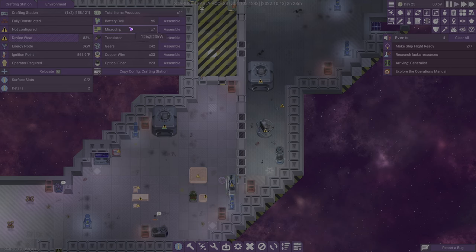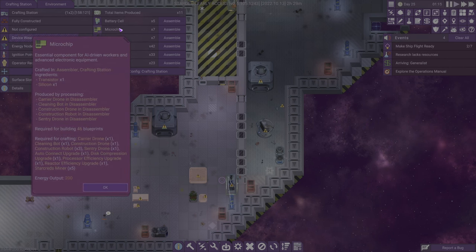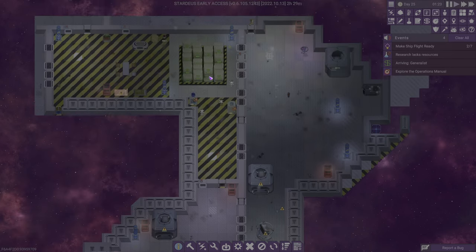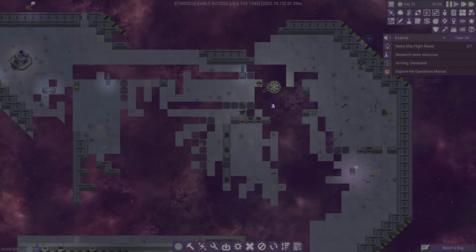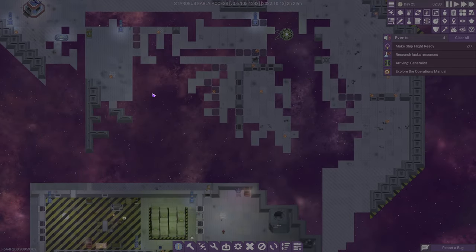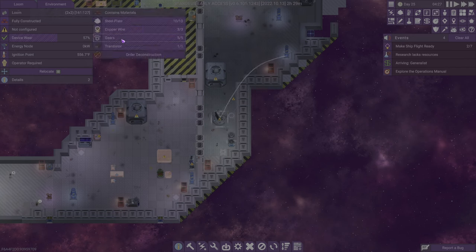We don't really need any of those right now, so I'm not going to worry about it. It's transistor and silicon — so where are we with silicon? Maybe what we should be doing here is changing our particle collector to silicon. Let's eject our carbon for someone to haul. There's still all these other hauling orders I'm waiting on, but minor details.